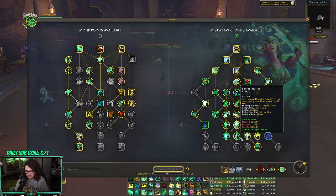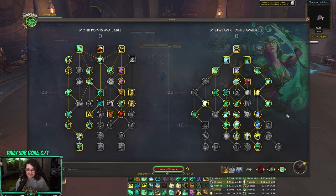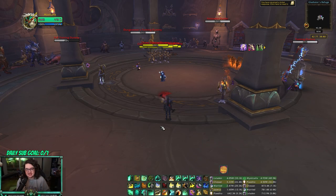If you don't like Shalun's Gift, you could go Secret Infusion, or one Secret Infusion and one Song of Chi-Ji — either one works, they're both really solid. But Shalun's Gift is actually pretty good.